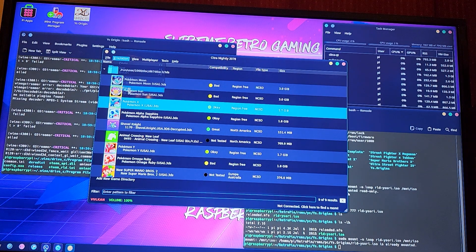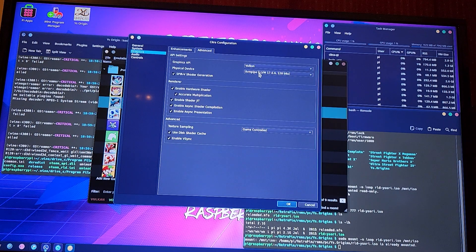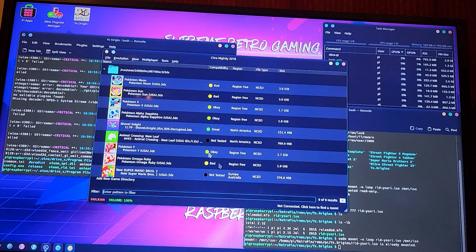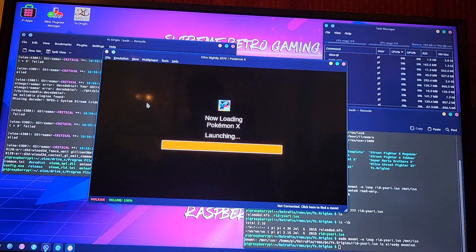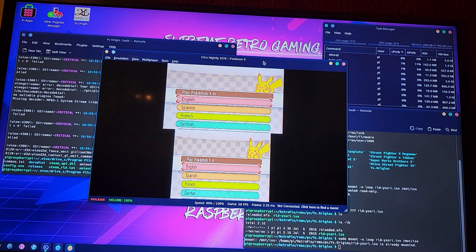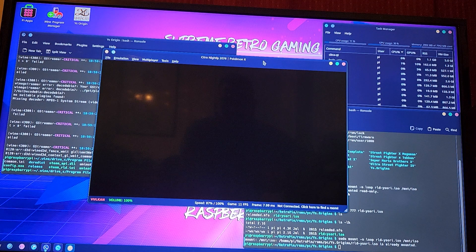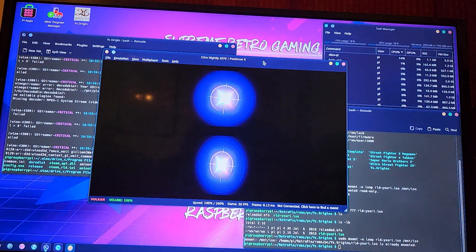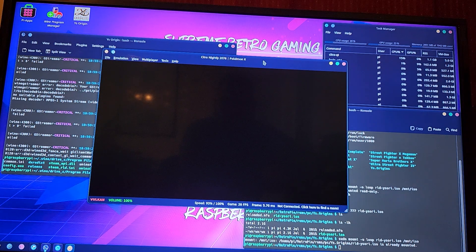So here — configuration, graphics, advanced — and then instead of this one, pick the B3D, and then hit OK. And then we'll try Animal Crossing: New Leaf again. Okay, there we go. That's what we're talking about. Now here I go. Bam — yeah, this is going real great.